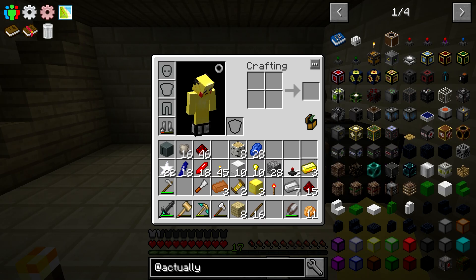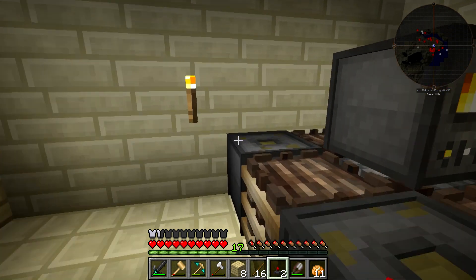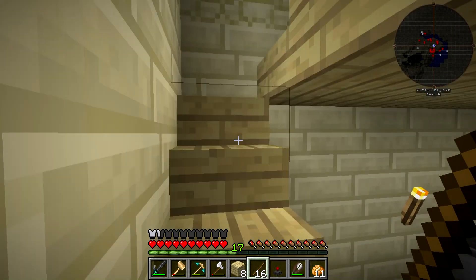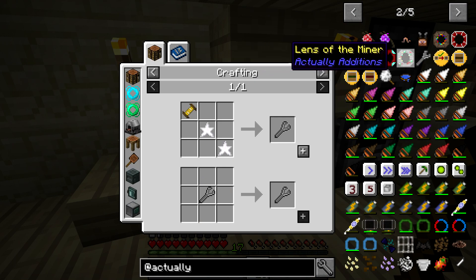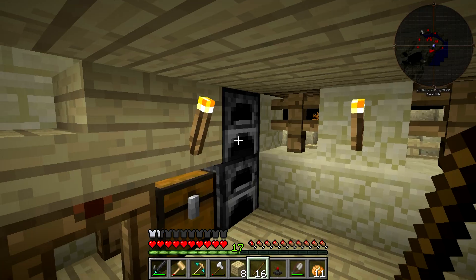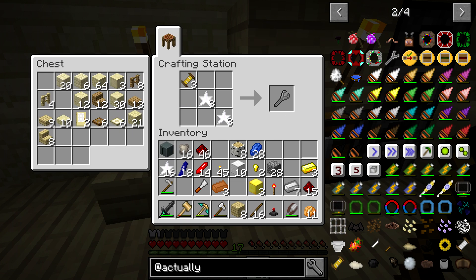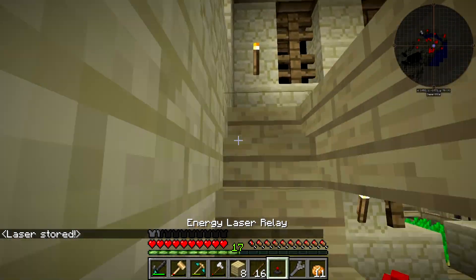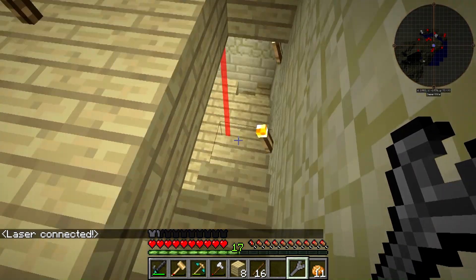Now what we need to do is go and get some power upstairs. This is where the energy laser relay comes in handy — this basically provides wireless transferring of RF. We can throw it down on one of these oil generators. Then we go upstairs and we have to make what's called a laser wrench — really easy to make, just requires another advanced coil. We take the laser wrench, come back down here, right click on it — it stores the laser. Then we head upstairs, right click the relay, and it's connected. We can now see the line between the two.